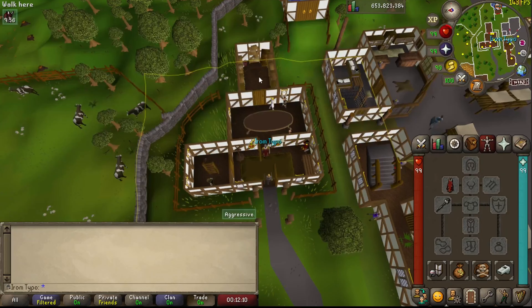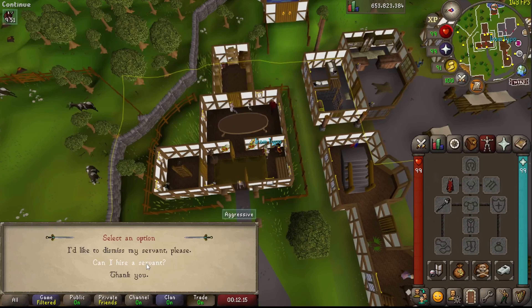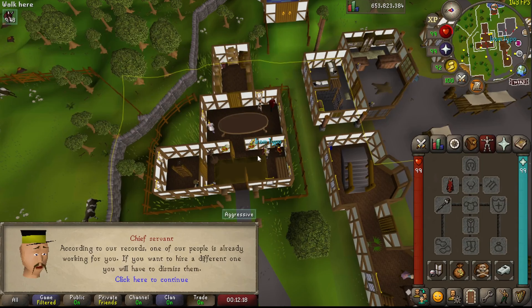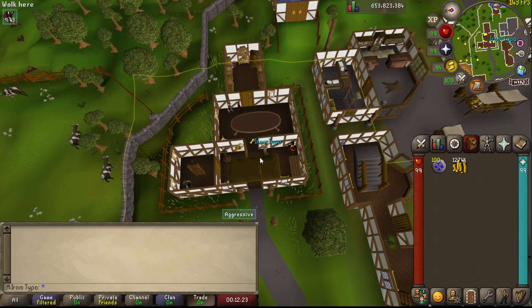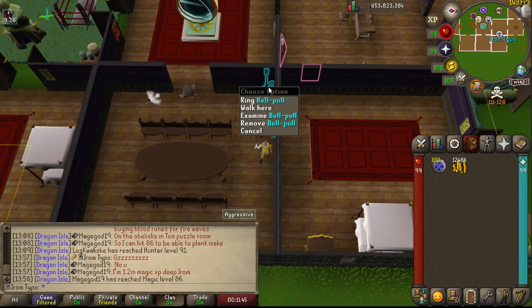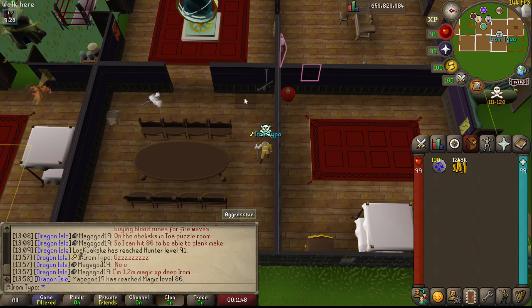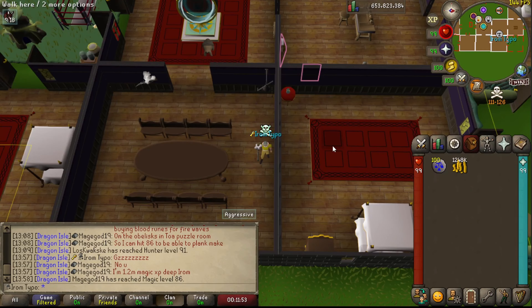We are going to talk to the chief servant, and here you can hire a servant. I already have one so I can't do that, but do that first. You need a demon butler — or at best a butler at lower levels. In your player-owned house you will need two bedrooms with both a bed inside, and a bell pull in the kitchen so you can call the servant via the house options menu.